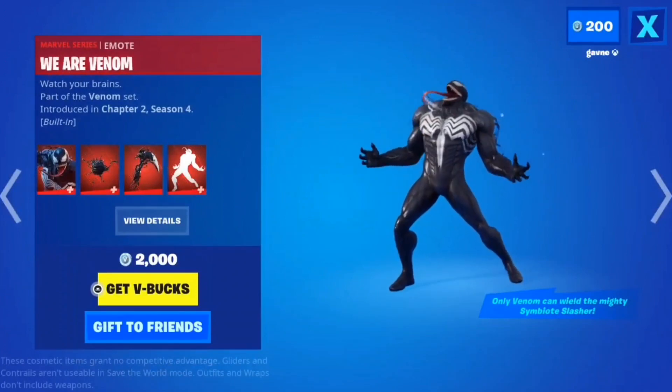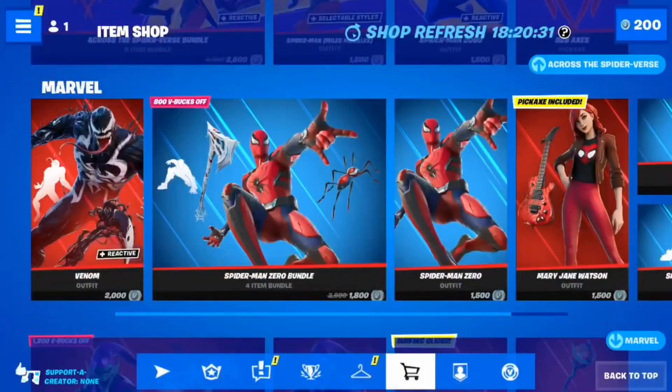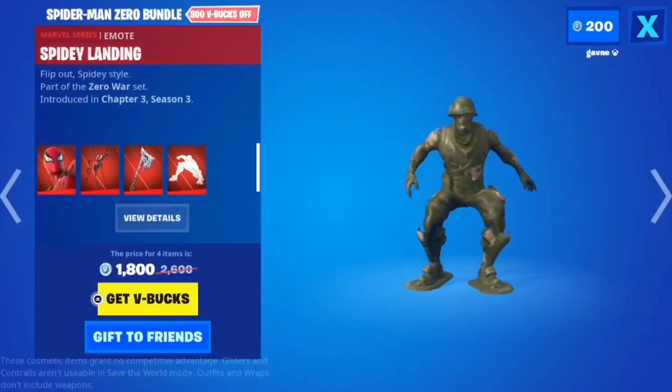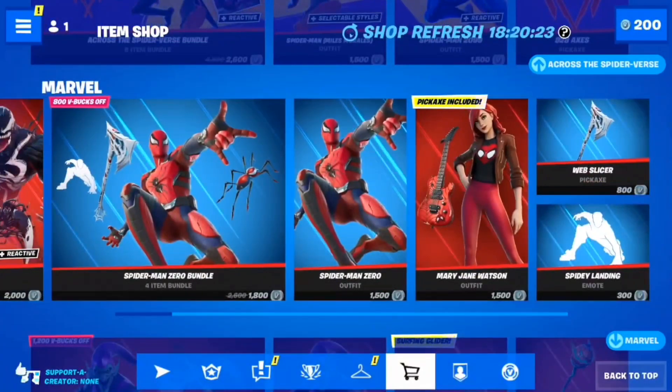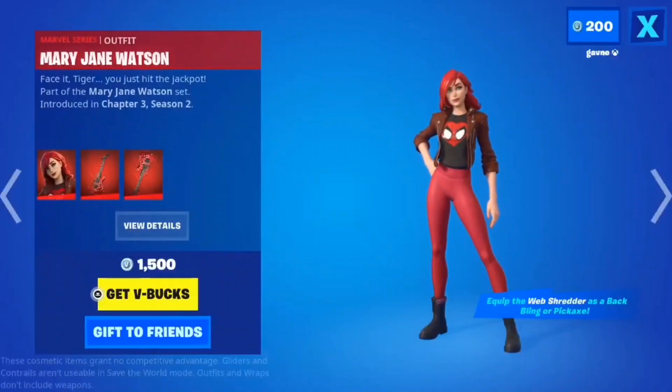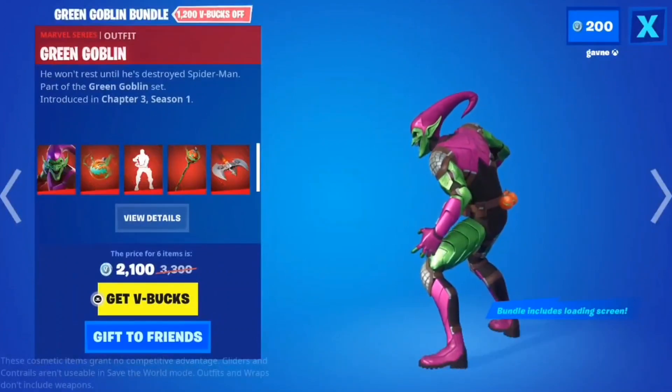The emote's cool though. The pickaxe is like your arm — that's sick. The back bling is cool too. I love the Spider-Man Zero skin. All these cosmetics for only 1800 — that's a deal and a half. It's a decent skin. Green Goblin? These nuts.